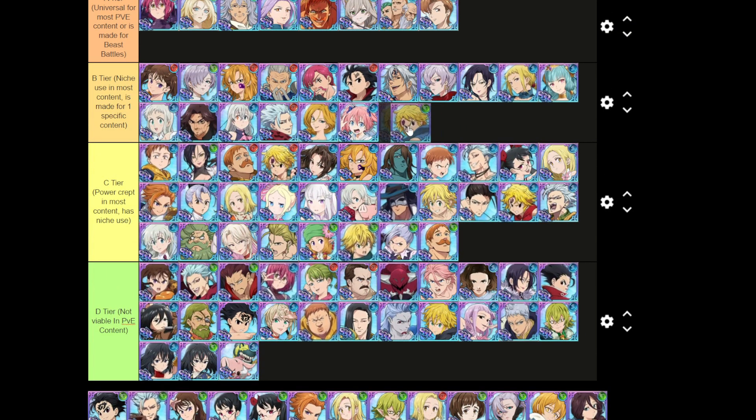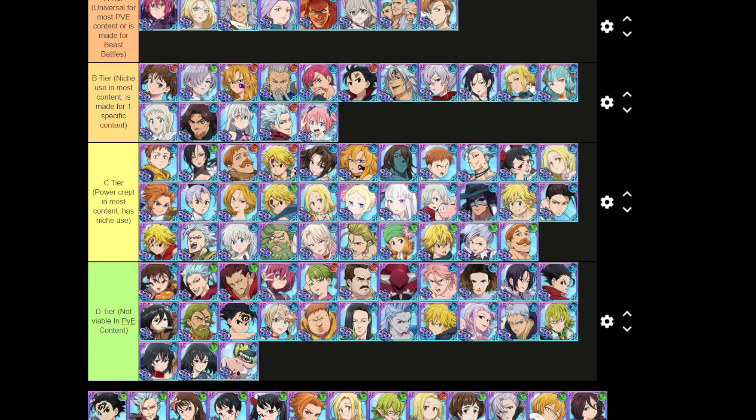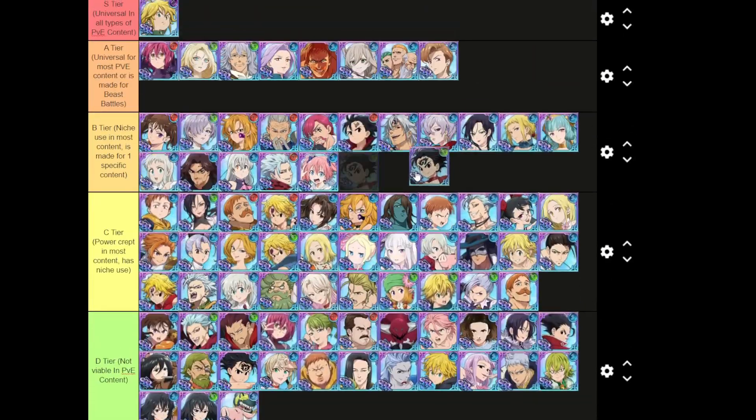Green Demon Meliodas is niche — she has the spawn demons ability. Same situation as Jericho. Green Zeldris is in the niche or made-for-one-specific-content tier — he's a really good backline if you can debuff the enemy, but other than that not too crazy.